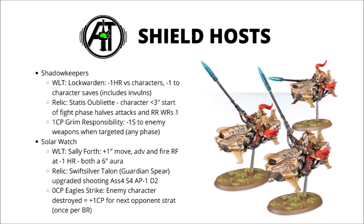First up, the Shadow Keepers — they guard the vaults under the Imperial Palace. Their Warlord trait is Lock Warden: minus one to hit rolls of characters in melee, and also minus one to the character's saves, including invulnerable saves, when fighting a character in melee. A very powerful anti-character buff, potentially good on a Dorn Eagle Shield Captain, or even useful against Imperial Knights where many big stompy things tend to be characters. Their Relic is the Stasis Oubliette — you target a character within 3 inches and until the end of the phase, halve their attacks characteristic (rounding up) and can re-roll wound rolls of 1 against them. Could be powerful against Imperial Knights, but very character-focused.